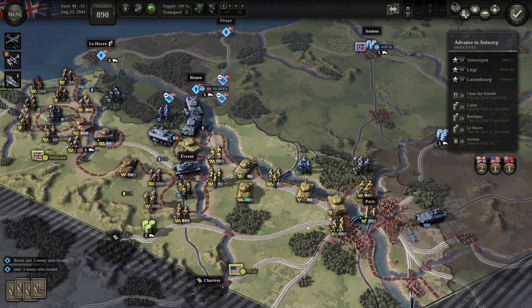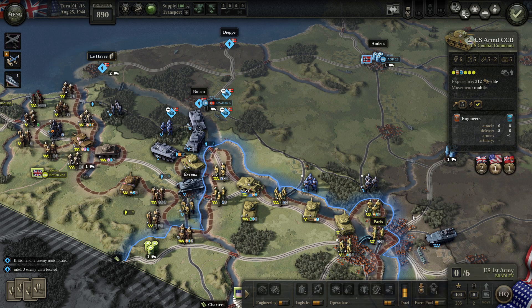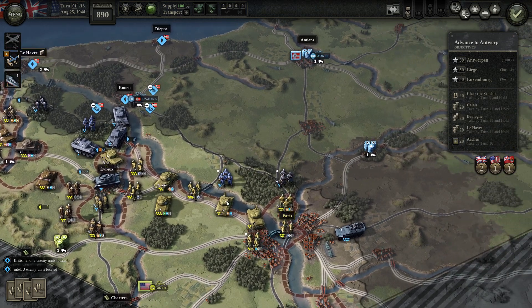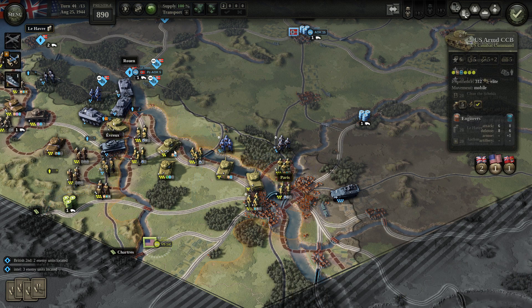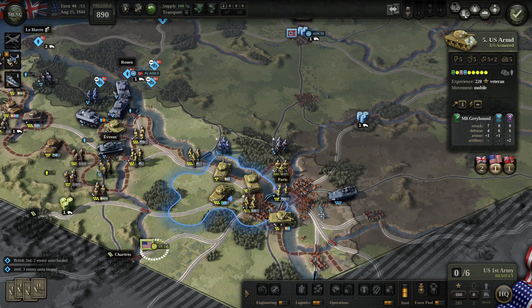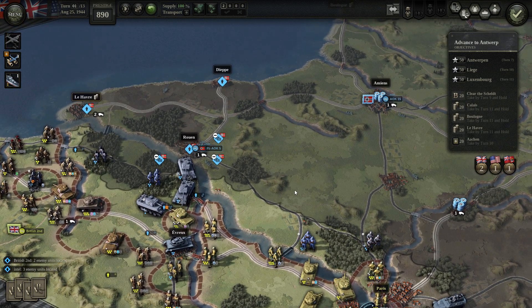Maybe First Army suffered in the previous mission and I forgot about it. This tank is elite. I need to push this infantry somehow. I'd rather move these tanks — definitely onto this side. Because I have the railroad, I will advance over here with the tanks while the British will follow the coastline.